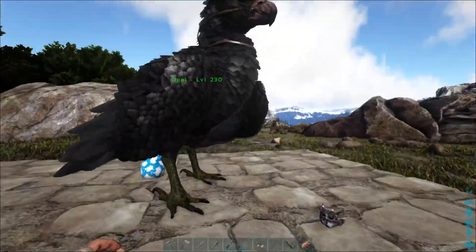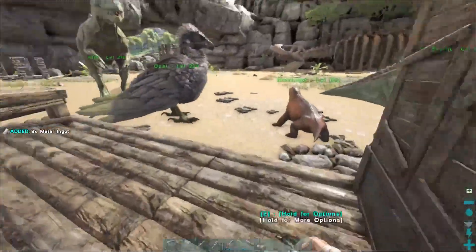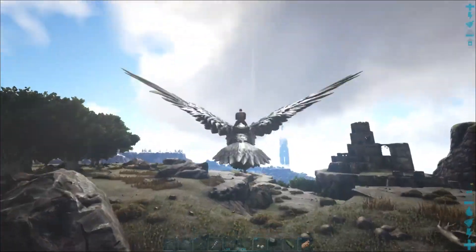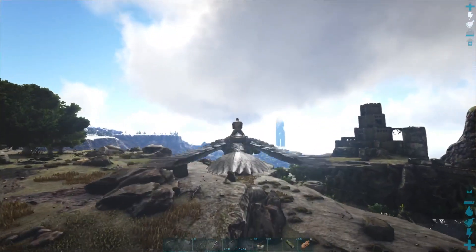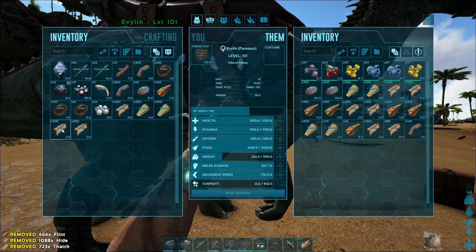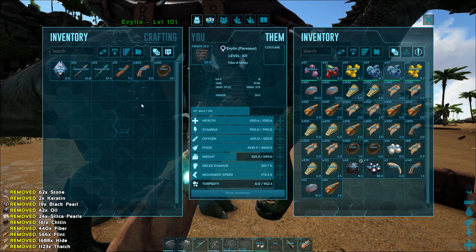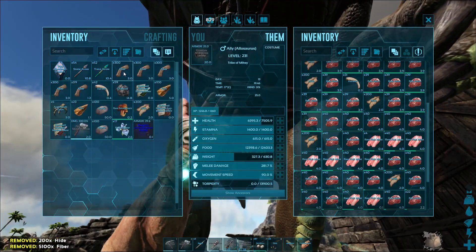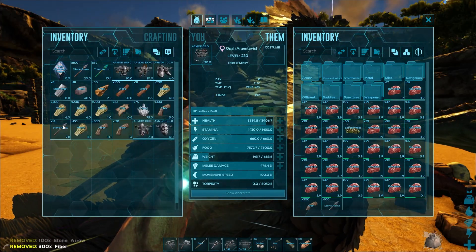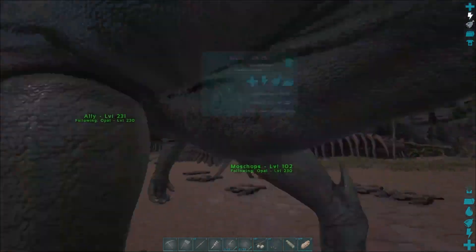To start things off, I needed to get everything from my beach base — materials, dinosaurs, and all. So I flew on back to prepare for what I always call the Great Migration. As it appeared, almost everything was being carried by Evelyn, so the last few bits were taken and split between both Ali and Opal, leaving me enough room in our RG to pick up and carry Moschops.